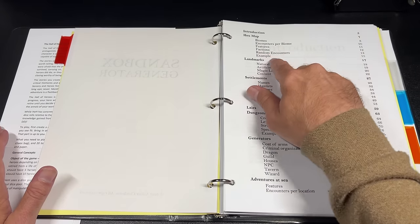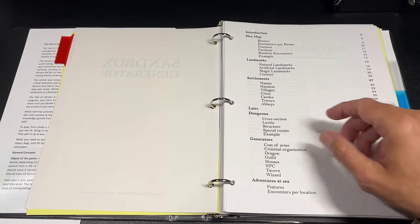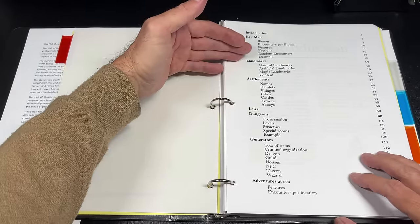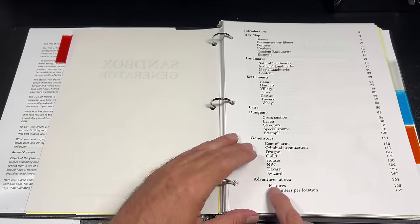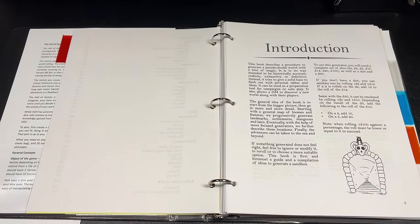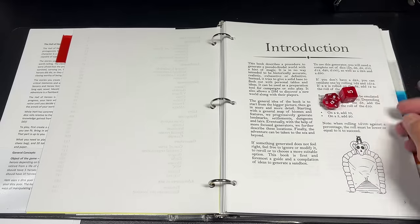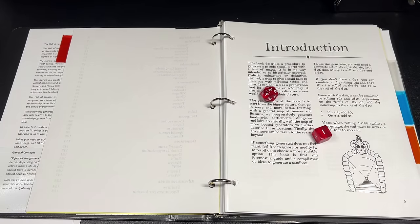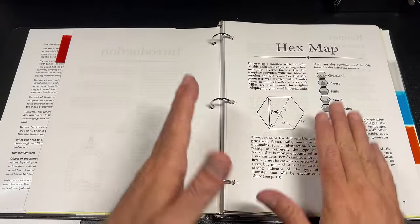Here we have Sandbox Generator's table of contents. You start big and work down into the nitty-gritty: biomes, encounters per biome, features, factions, random encounters, an example, landmarks, settlements, lairs, dungeons, random generators, and a small section on sea adventures. The book uses d30s and d24s — if you don't have those, it tells you how to simulate them. For a d30 you roll a d6 with a d20: on a 1-2-3 keep the d20, on a 4-5-6 add 10.